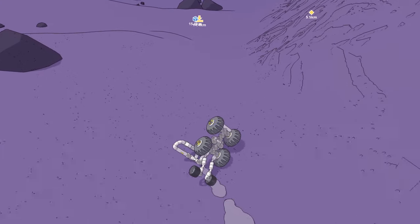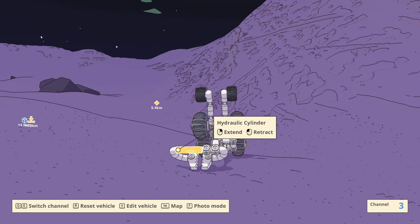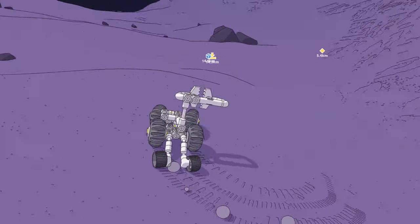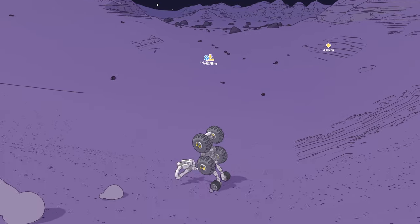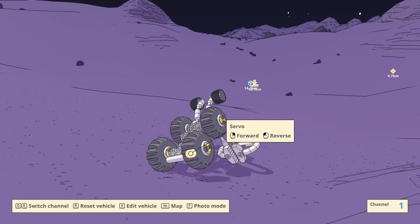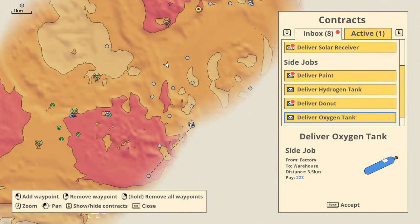Uh-oh. Which one should I use? There we go — uh-oh. Onward. We do not need to reset the vehicle when we've got this many things that can turn. Fortunately, I don't think the parts are destructible, so we can do that as long as we have reasonable assurance that we can right ourselves. Have these been discovered yet? Not really. I guess we should — there's a thing there. Deliver oxygen tank — we might as well do that, it's on the way.